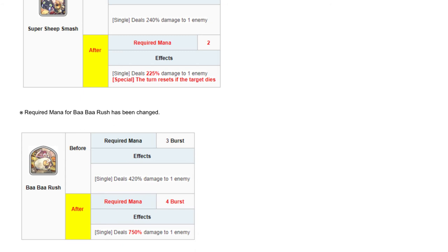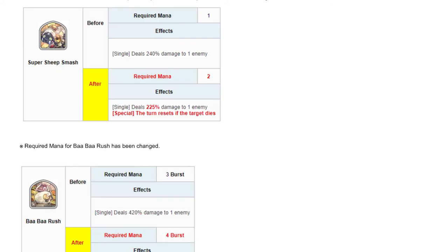Moving to her S2 — her Baba Rush — the initial skill was three mana cost dealing 420 damage to an enemy. The new one requires four mana, but her damage is now at 750 damage to one enemy — a very big bump compared to 420. This is similar already to some of the top-tier burst characters for single damage. I think Redmi has this, so her S2 is now at par with Red.